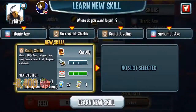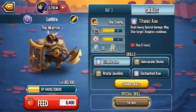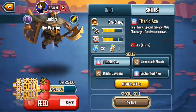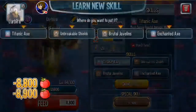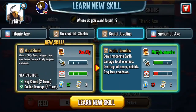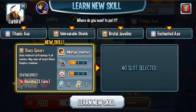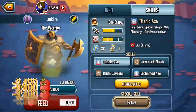For my Warrior build, I'm doing the extra guy build, which is strength, life, and speed. I'm also running Titanic Axe here because it rotates good damage. It's a single turn cooldown, 28 stamina, 50 damage move. What's there to argue about that?